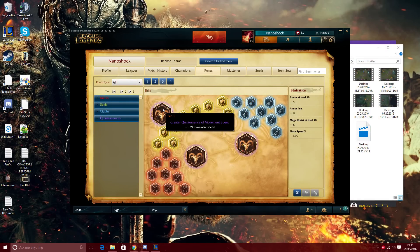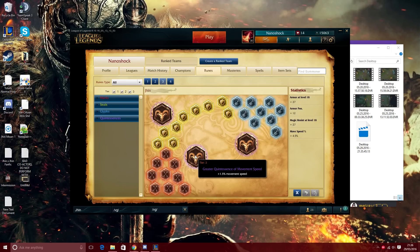For runes I prefer movement speed quints on Jhin. When I'm getting ganked in the mid lane or bot lane, my sheer movement speed is what saves me — I can't reliably escape because my root also roots myself, so I just have to run. Otherwise I'd go Armor Penetration quints to get that nice 19 total armor penetration.